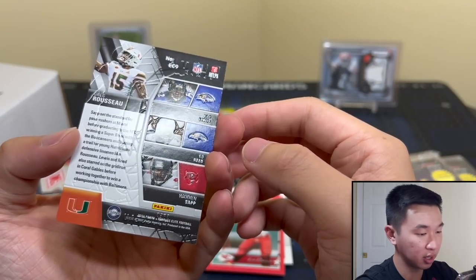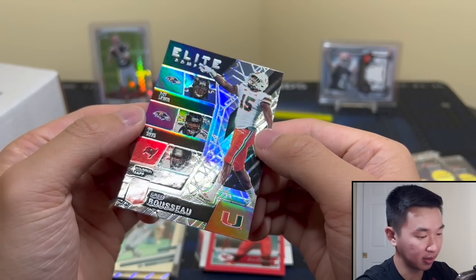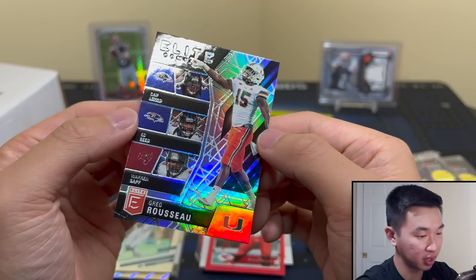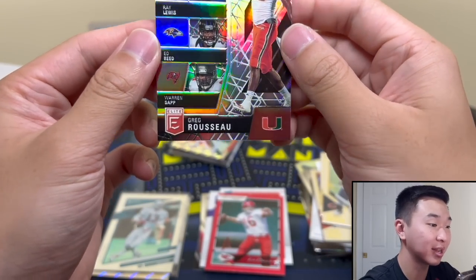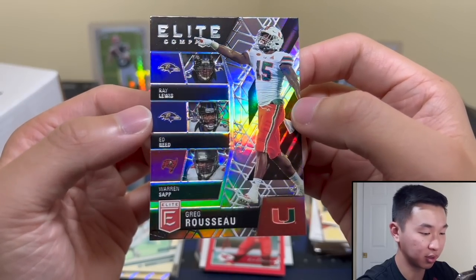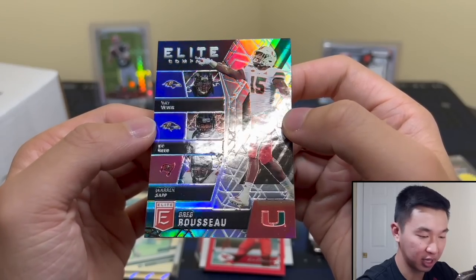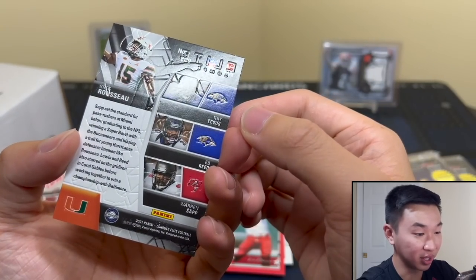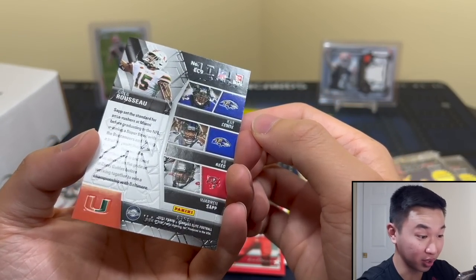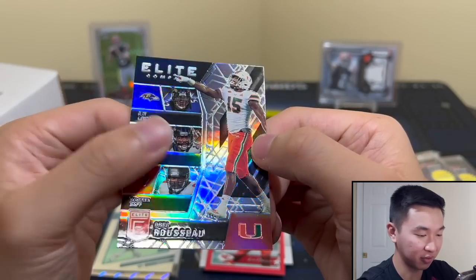I think that's just the design, but if it was numbered I wouldn't see it. Yeah, it looks like black but it's not. Ed Reed, Ray Lewis, Warren Sapp — that's a cool card. If he's any of those guys that'd be great. We've pulled one-of-ones from this product before — big ones in Boombox videos — so gotta be actually careful with these.